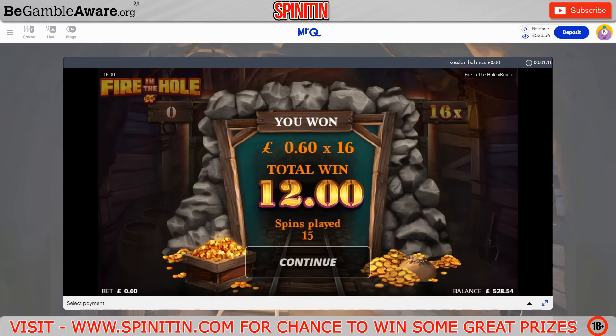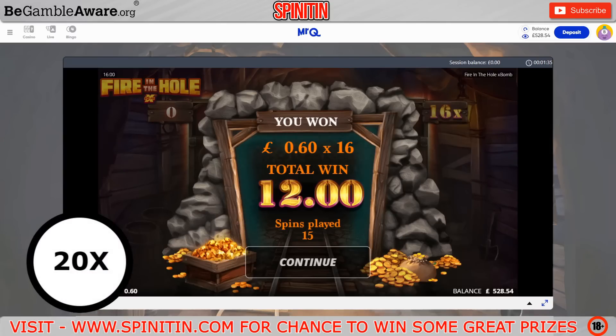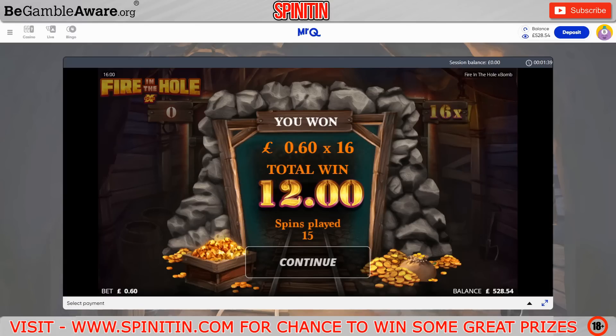That's a poor one — 12 quid. 12 pound. Is that 16X? My maths — on a 60p stake, wouldn't that be 20X? Yeah I'm pretty sure my maths is right and that is not, but yeah 20X there — 12 quid. All right, it's okay.